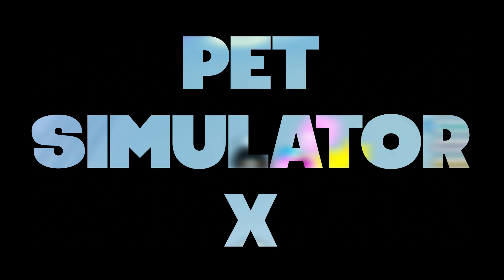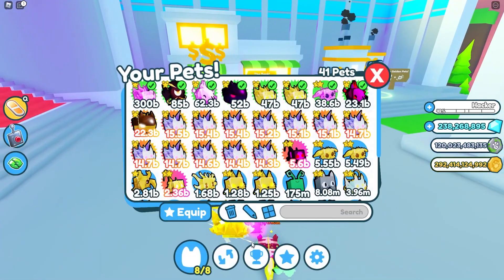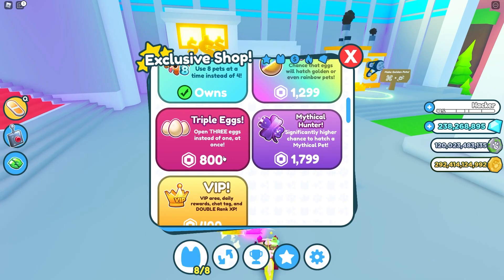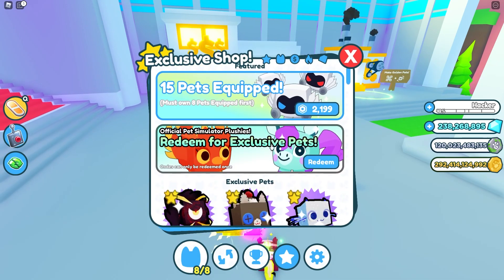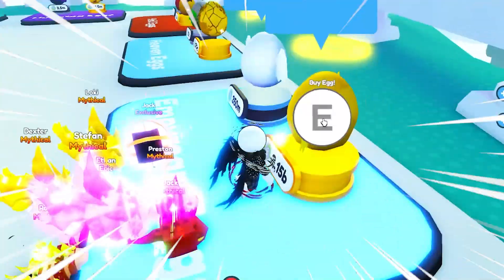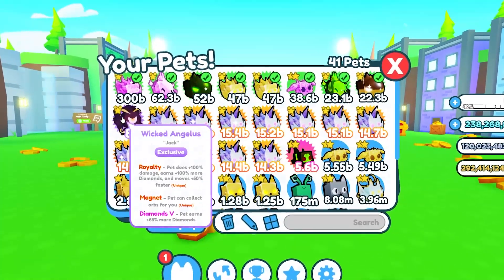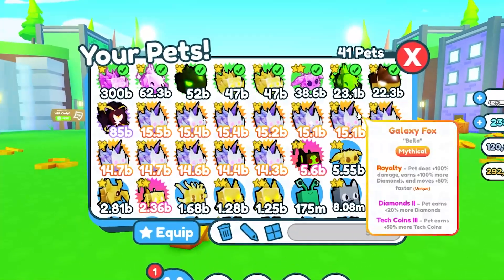In today's video, I will be giving away a Wicked Angelus in Pet Simulator X. Want to know how to be in with a chance to get this Wicked Angelus? Well, make sure to watch the entire video to find out just how. I will also be hatching quite a few eggs in this video — some might say it doesn't go to plan. And so I will also be giving away many more pets in the near future. You just gotta make sure to stick around.